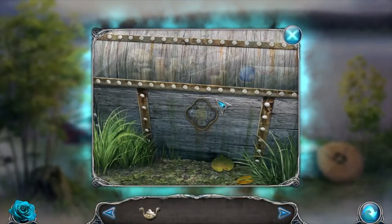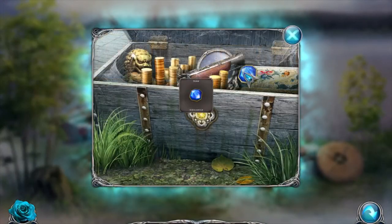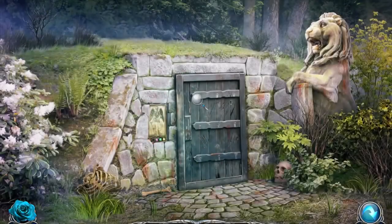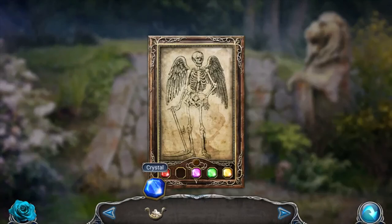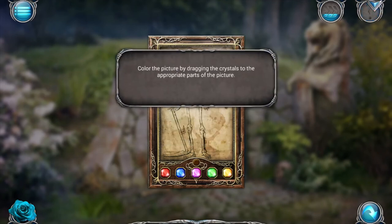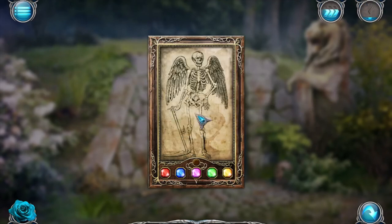We can use this here though. We did get the crystal. Was that all in there? We can use the crystal here. Color the picture by drying the crystal with the perfect parts of the picture.